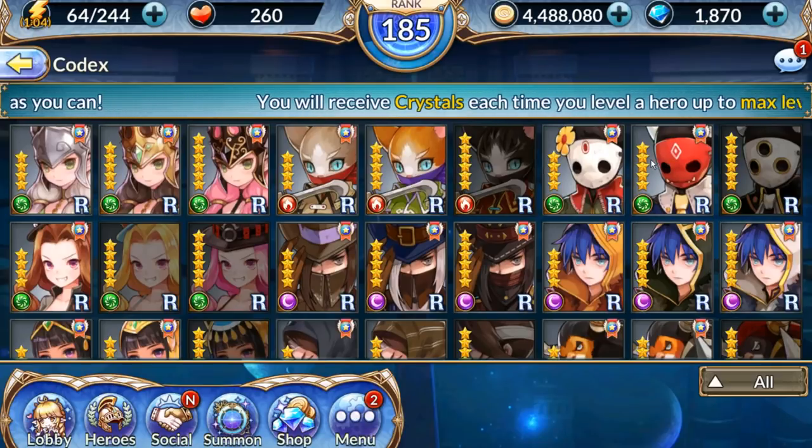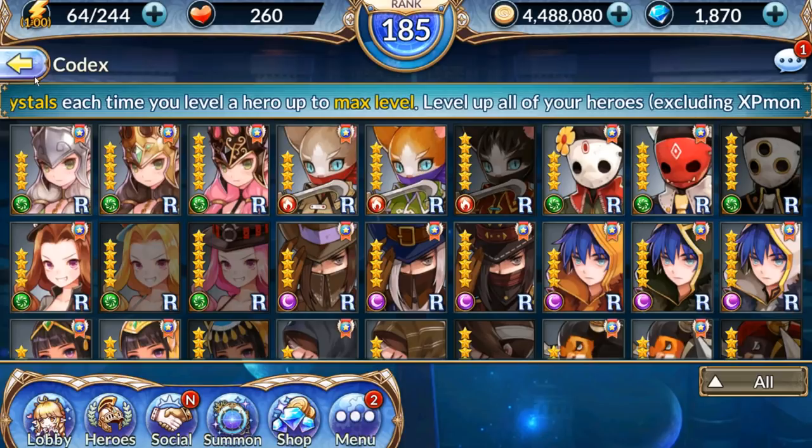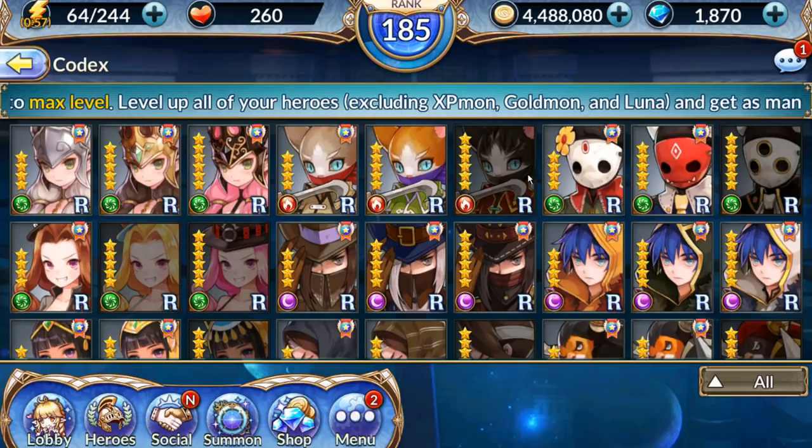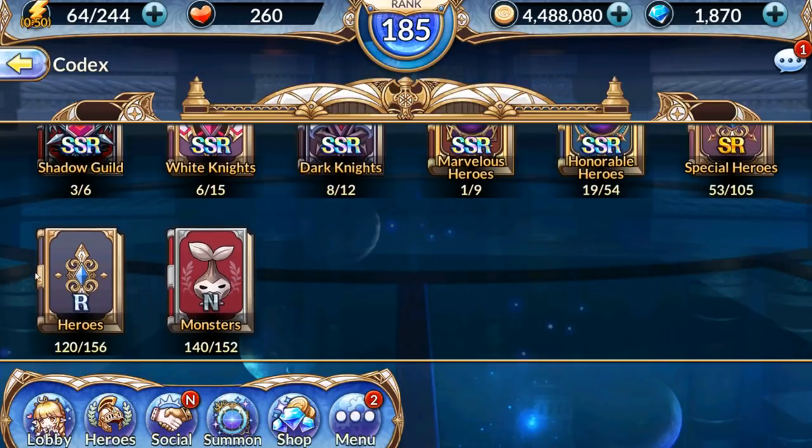Since they all go from four to six star, we can say the average is five star. So we'll take eight times 156, and if you get and max out all the different star versions for each hero, you'll get 1,248 crystals. These are much easier to obtain mainly because of the Evo dungeon — you can do five times for free daily, minus the stamina cost, and get some of those drops there.